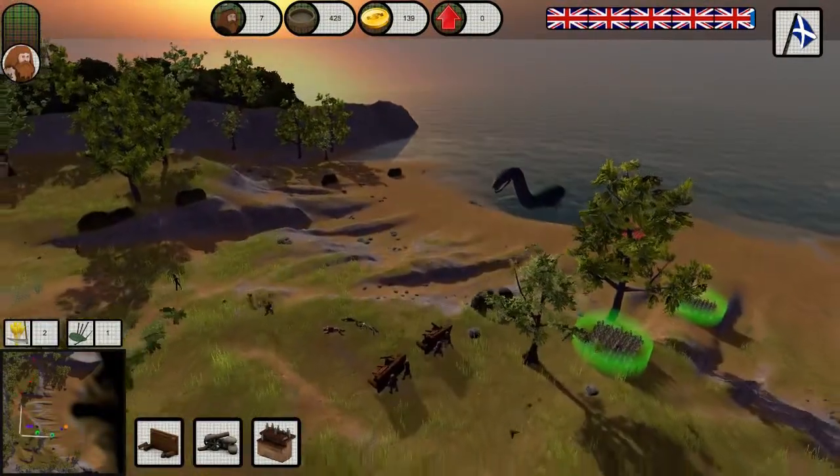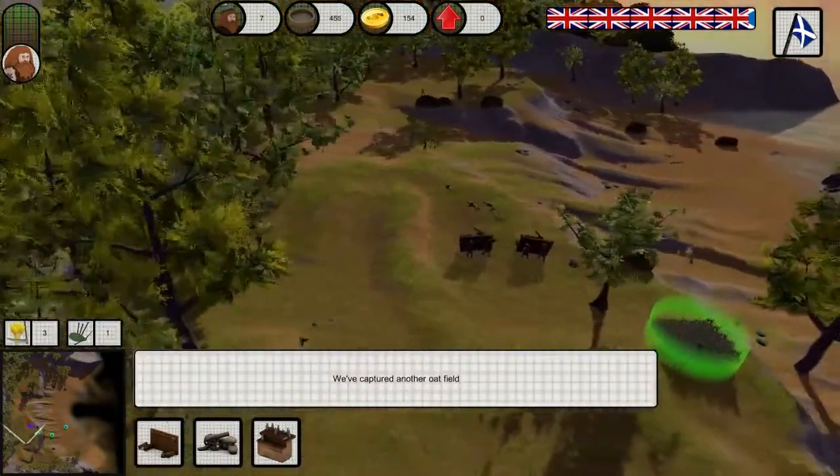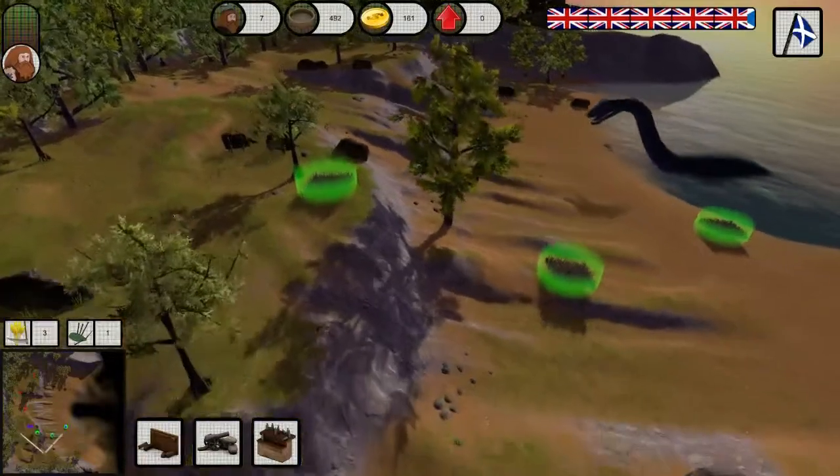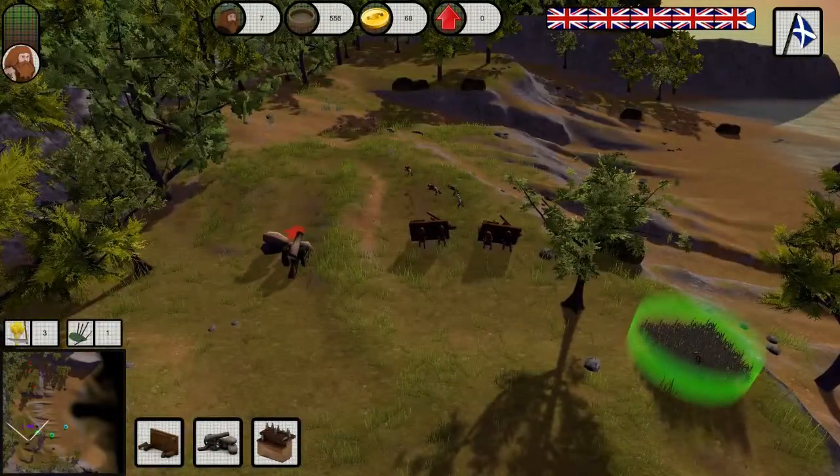This level in particular I thought I'd show because look — in the background you've got Nessie, the Loch Ness Monster, helping you in this battle. If the English get too close, the Loch Ness Monster will have a chow time with them.